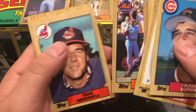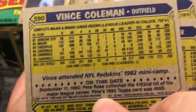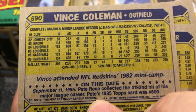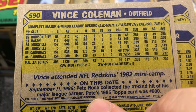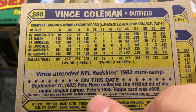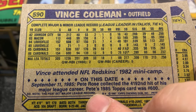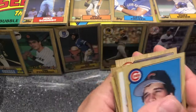Gary Carter, very nice. Vince Coleman — those steals! Can we please have baseball like this again? 145 swipes in 113 games in the minors. 156 hits — how many walks did he have? On base a little over 200 times and he swiped 145 bags. Give me a break.